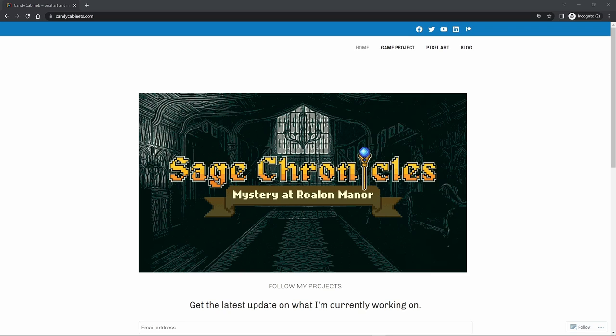Hello everyone, welcome to my vlog. My name is James, Indie Game Developer for Candy Cabinets. This is my second demo about our game Sage Chronicles Mystery at Rowalon Manor. If you haven't watched my previous vlog, you can click here at the top right info to watch it. Just a quick introduction about me and the game: I'm a C-sharp developer during the day and an Indie Game developer after that. In the Sage Chronicles, the game we're developing is going to be a pixel art RPG game with roguelike elements. So for this demo, I'm going to show you what I've finished so far this week.